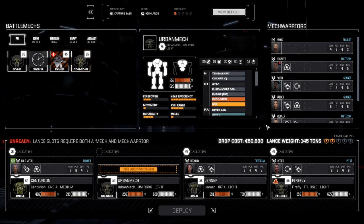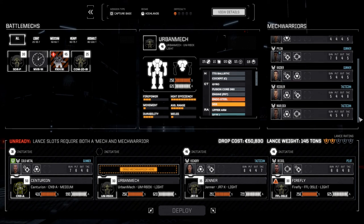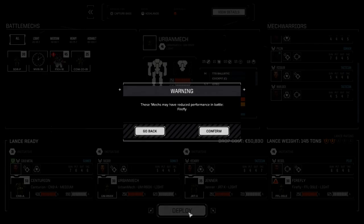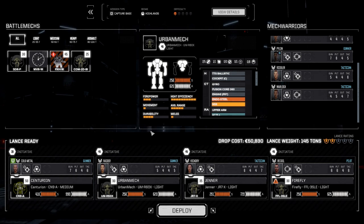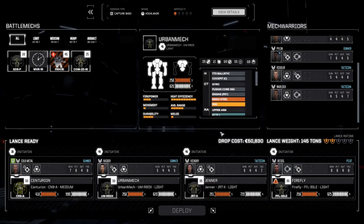Since it's probably going to be turrets, let's bring in the Urban Mech. Pylon can sit this one out. We should bring Raider because she's the commander of the second lance - the bonus tactics might help with Precision Strike. Let's bring her in to get some experience. Let's deploy and hope we don't die. The Firefly shows reduced performance - we've had this bug before, it's a zero-day fix. Let's just confirm and go.